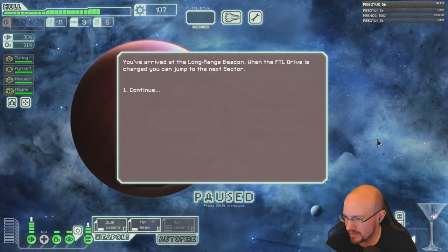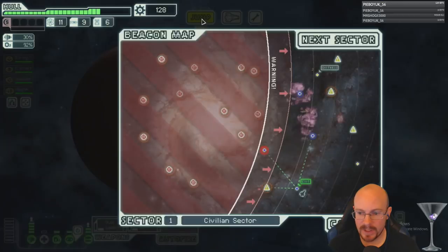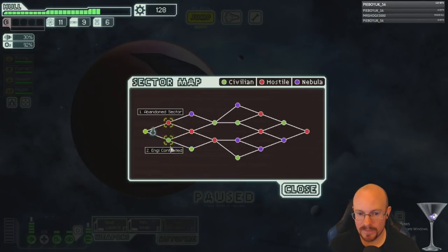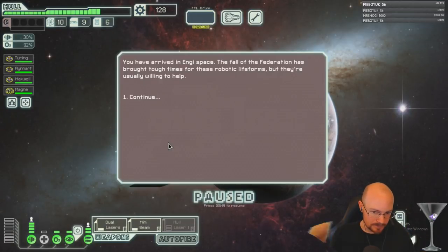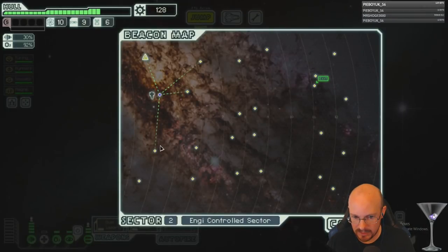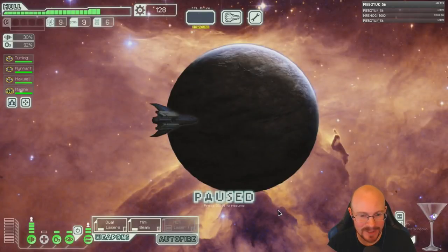Did you know fires can't sustain themselves in a zero gravity environment? Scrap debris — this can lose your crew. Always scrap some debris. We definitely have enough for shields, so we're going to the NG sector, just looking for a store. Abandoned? We're not going to abandoned when we have no shields.